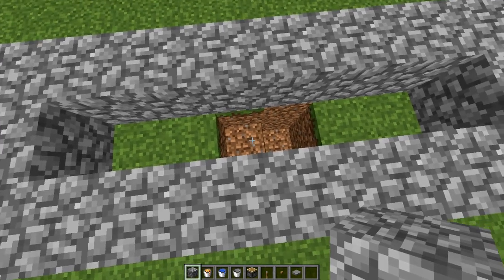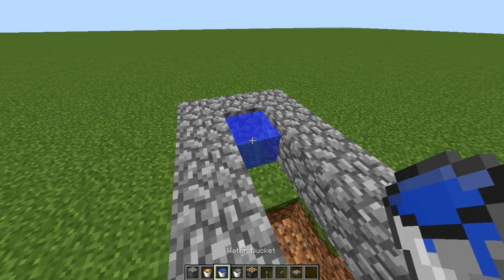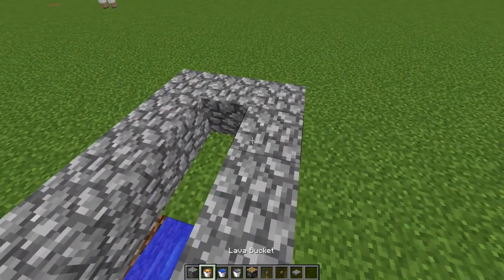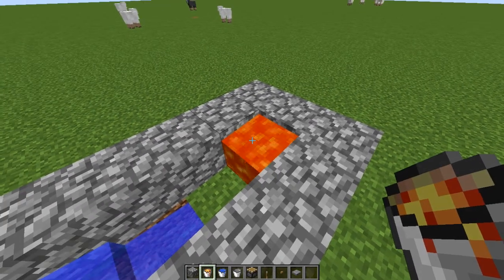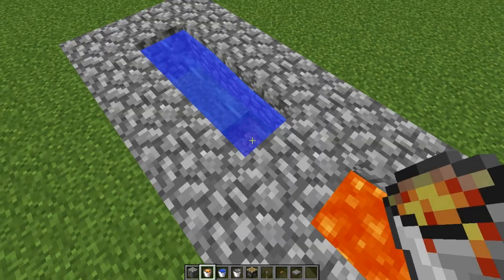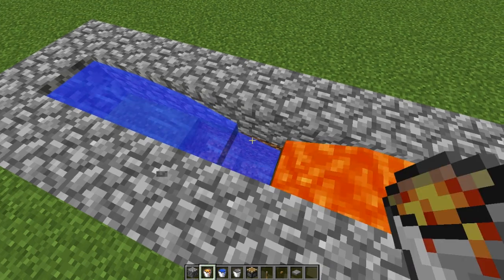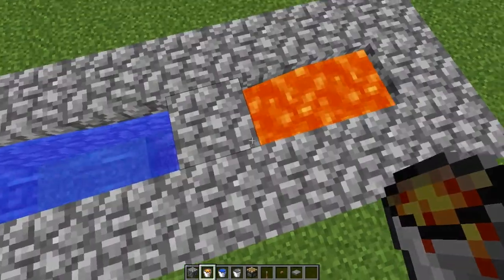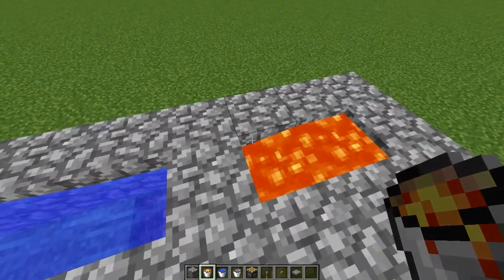Place water in the deeper hole so it will travel a longer distance. The shorter one should be lava, because lava can also become obsidian if placed in the longer channel. When the lava and the water interact they'll form cobblestone, so when you mine this you'll get cobblestone, but there's a 50% chance it'll be burnt off because of the lava.